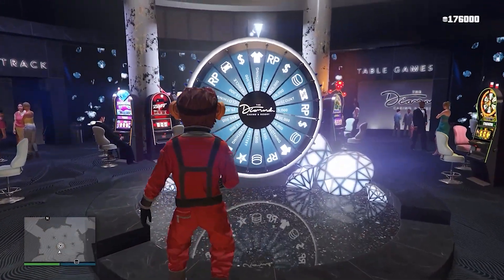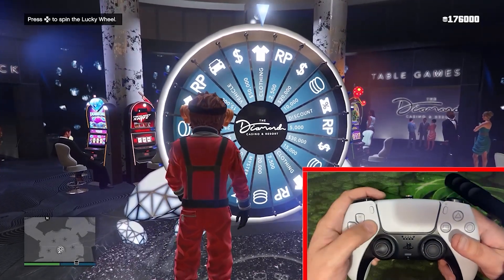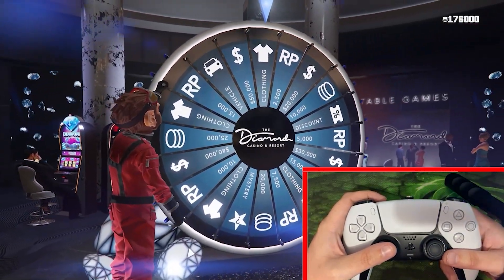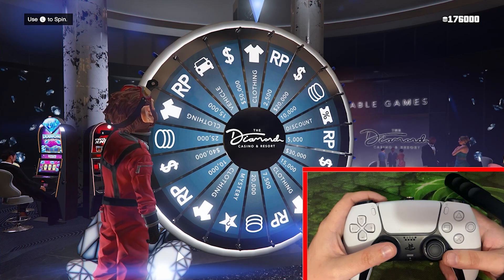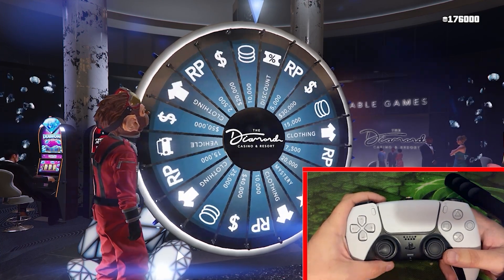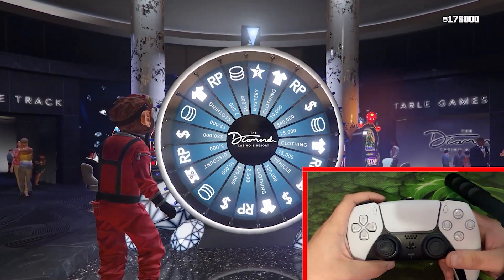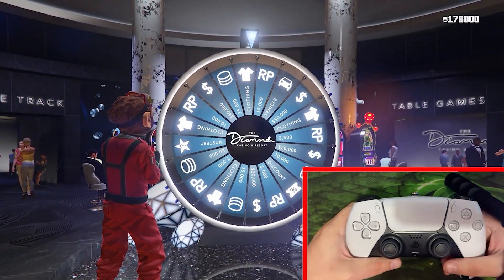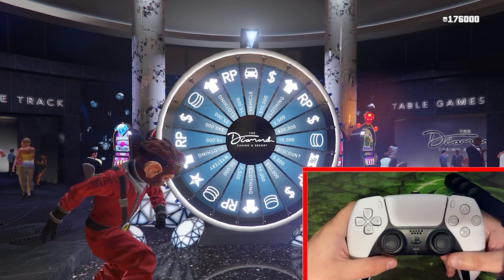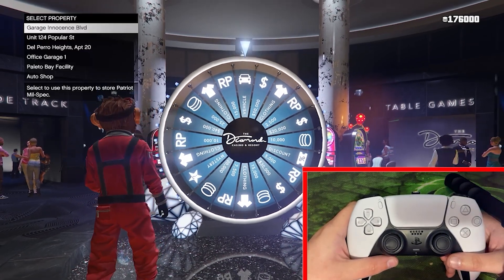We're over here at the podium wheel now, and you can see on the bottom right-hand corner is a view of my PlayStation 5 controller. What I'm trying to do for this one is slowly — very slowly — pull the joystick down. Doing this causes the wheel to spin slowly and gives you a very, very high chance of actually winning the vehicle. I was able to win the podium vehicle just like that by spinning the wheel slow.